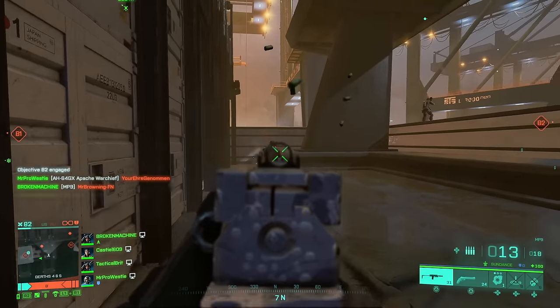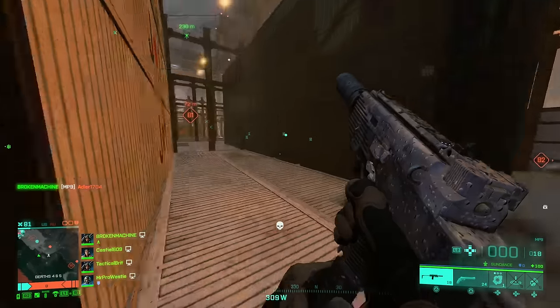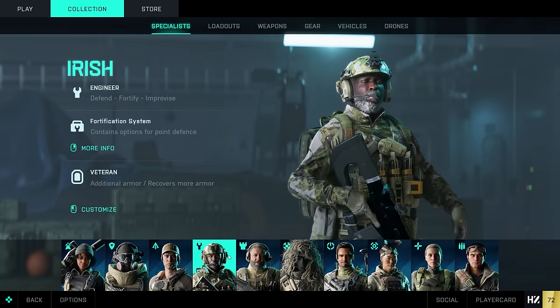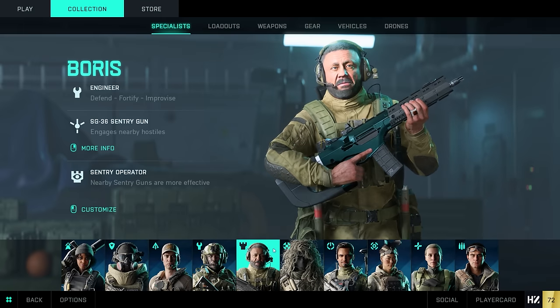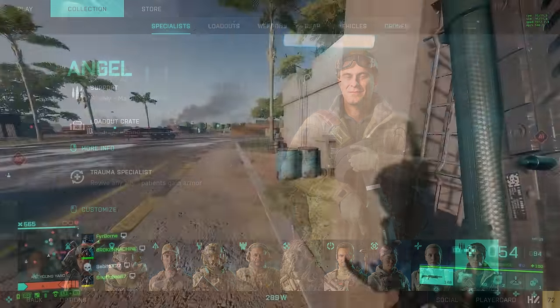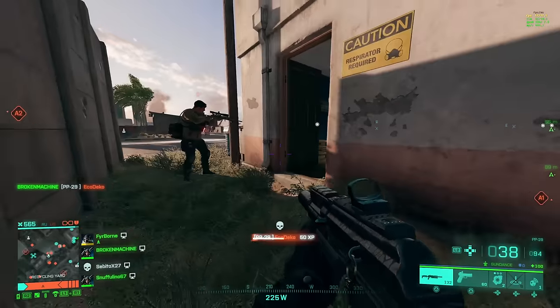When it comes to specialists, your choice depends entirely on your playstyle and what you wish to achieve. Maria and her healing abilities, Irish with his shield, Boris and his turret, and Angel with his loadouts are all excellent choices to begin with. I'll be making more guides on these shortly, but for now I'd recommend these.